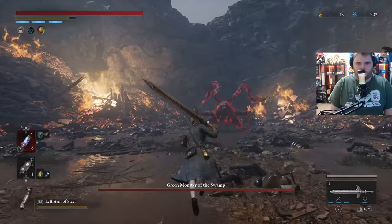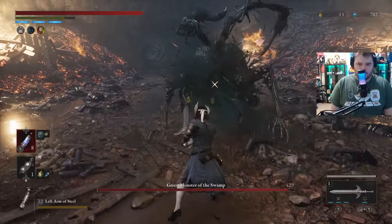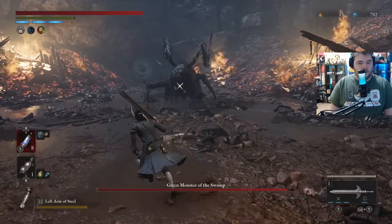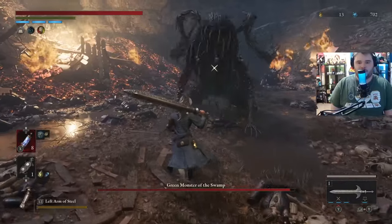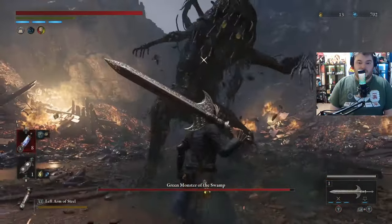Green Monster of the Swamp. He's gonna do a Red Charge — guard that. We're gonna hit him with an R1. When he backs up, you back up, because he's gonna usually... When he shakes his head, also back up. Because if you get hit by his tentacles, you're basically gonna be Decayed.